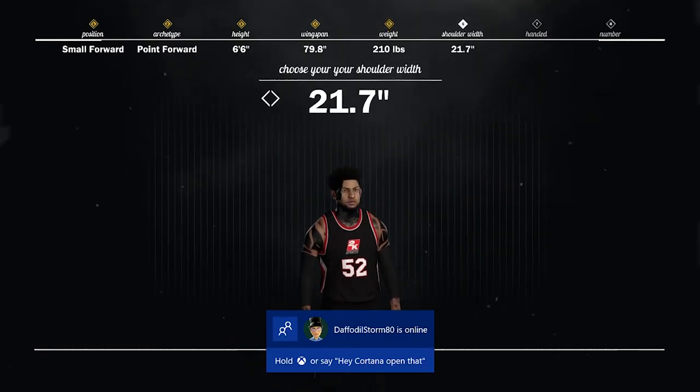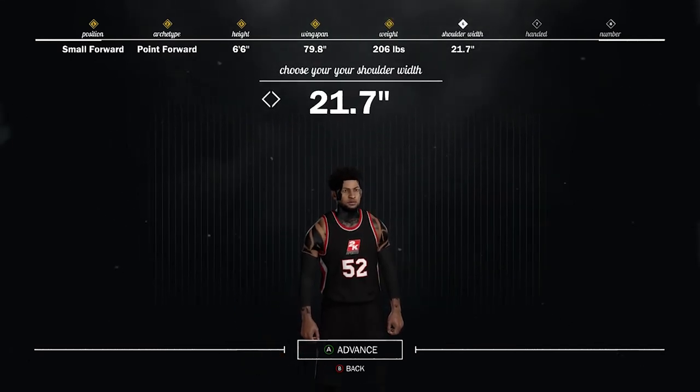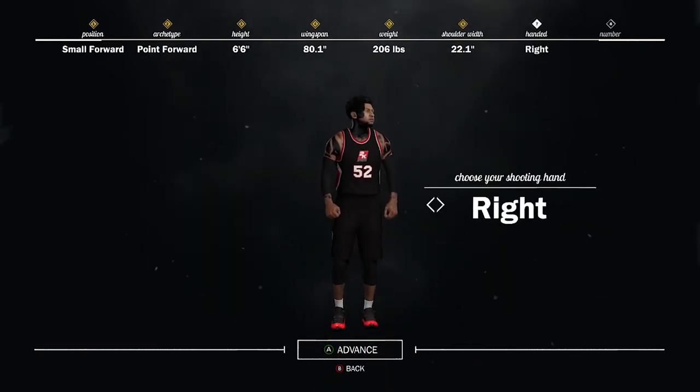Now we get to the shoulder width, and this is the part where people don't realize it matters. Shoulder width affects your wingspan — as you increase and decrease the shoulder width, you can see the wingspan number change. I ended up leaving it at 80.1 instead of 79.8 for the wingspan because of this.